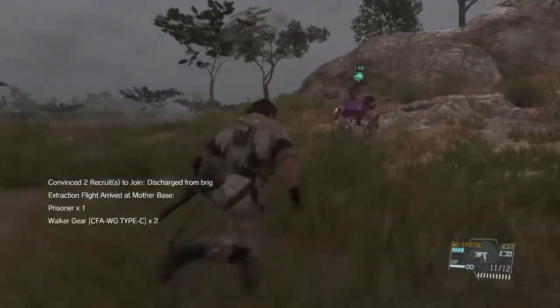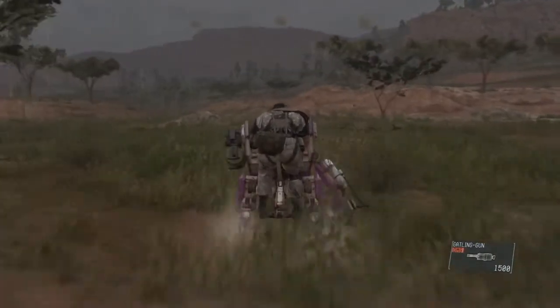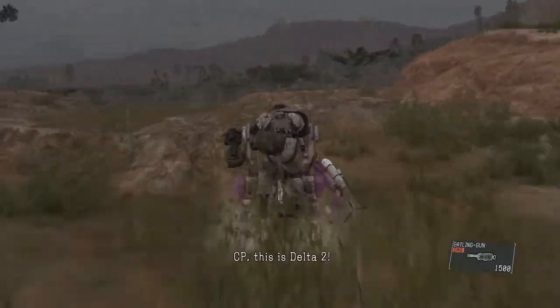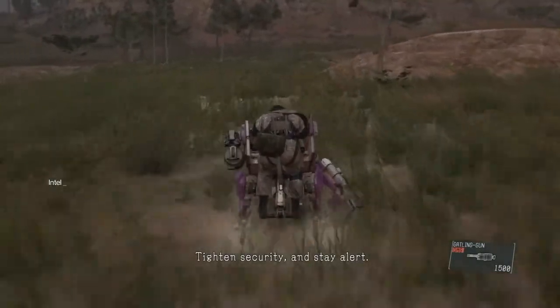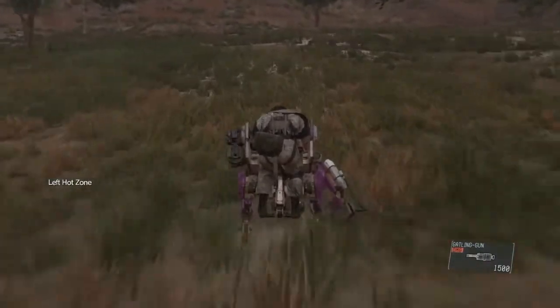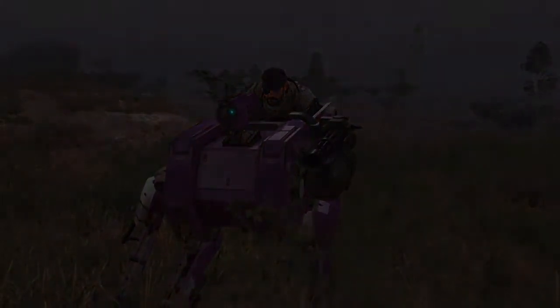Call your horse — or in this case D-Walker — and ride out of here, and that will pretty much be it. A very quick and easy way to get the S-rank on this mission; it's not very difficult at all. No traces will be vastly more difficult if you're going for that, but this is a nice quick way to get the S-rank. That'll do it for me — if you could give a like I'd appreciate it. See you next time, thanks a lot guys, take it easy.